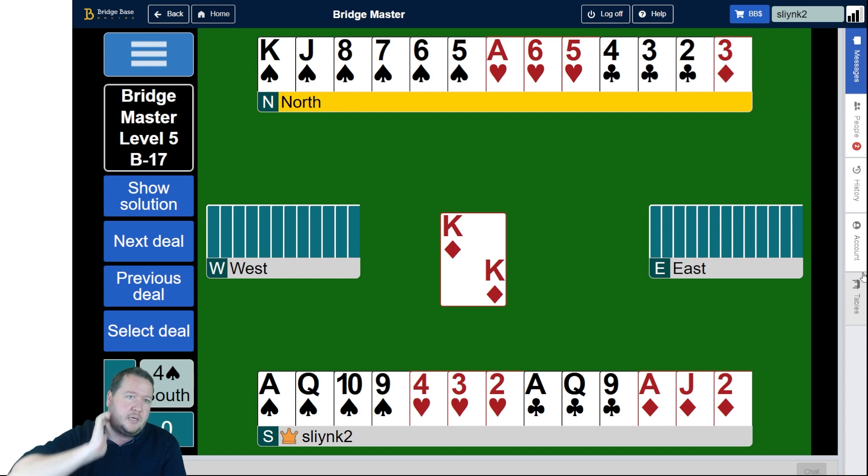The issue with eliminating the hearts and the diamonds is if East gets on lead, they could lead a club through quickly. But here with West leading the king of diamonds, I've spotted a way that we don't need to lose hearts and let whoever have it.